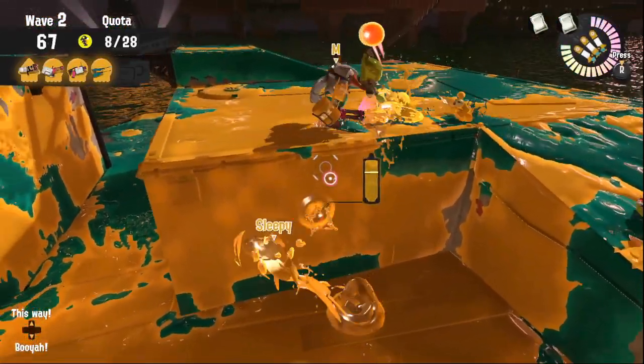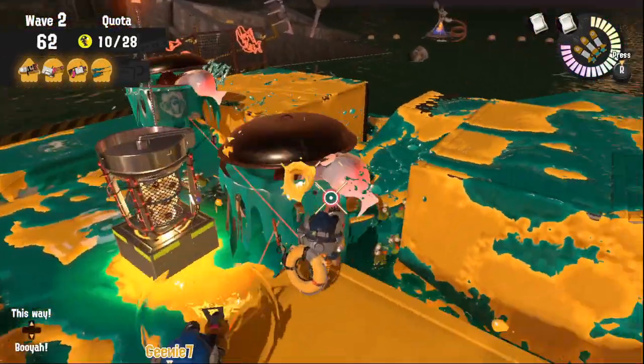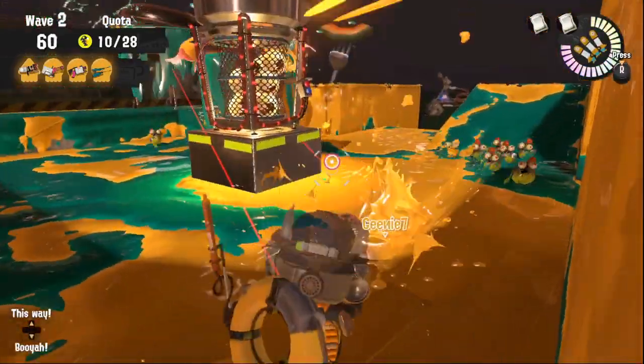Dropping bombs when going down to collect the eggs can be very helpful to clear out a bunch of small fry at once, especially when our weapon isn't the best to kill them.